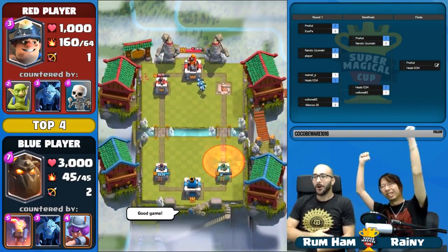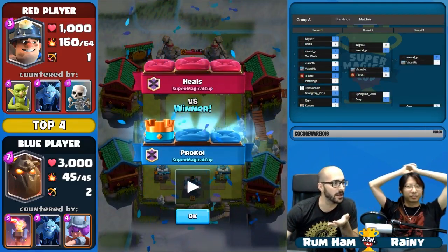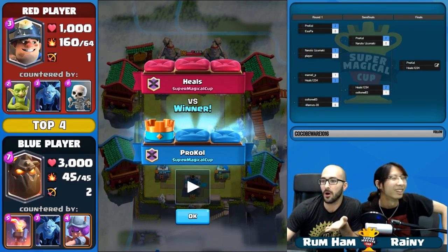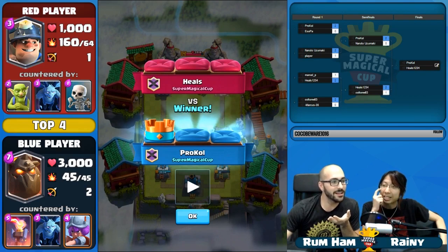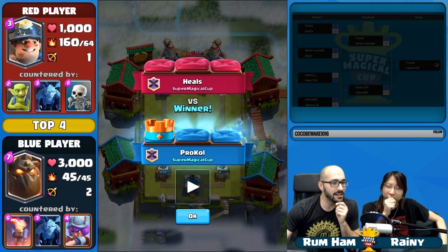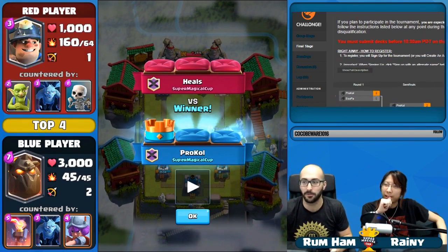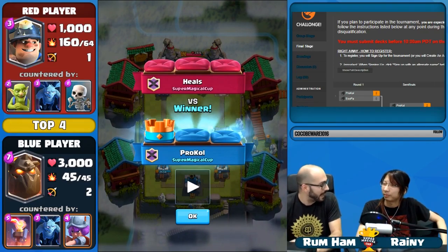Procol takes it! Procol wins! You know what's crazy about this — can we go back and look at the bracket? I think Procol 2-0'd everybody. 2-0 Giannis, 2-0 Delencio, 2-0'd Gray, 2-0's Isopah, 2-0's Islokin. We haven't seen that since Interlol — Interlol did it in week 9 of Season 1. Interlol was the only person to make a completely undefeated performance until Procol today has matched that performance running two Lava Hound decks.